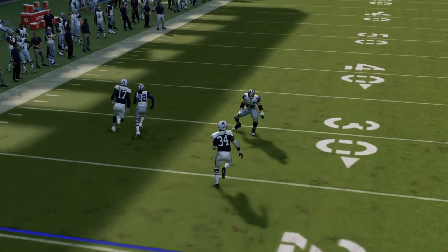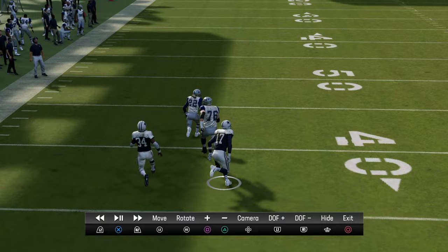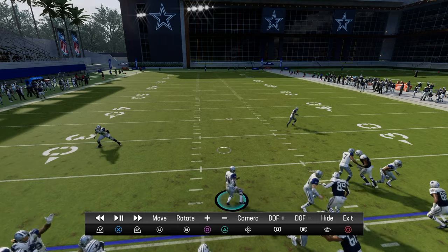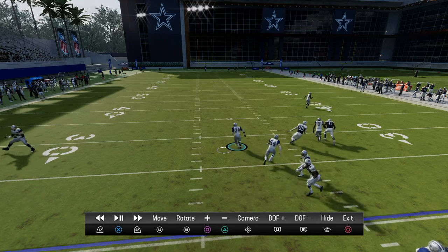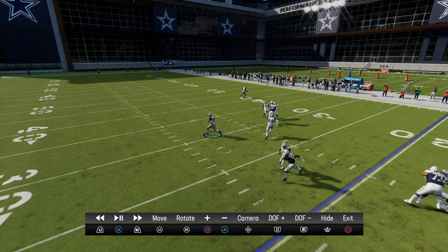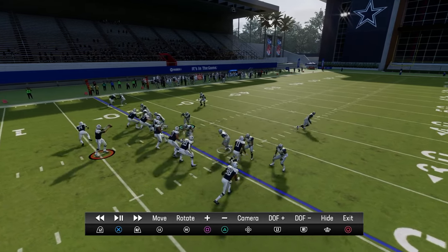They might be able to throw an early completion for a couple yards, but the weakness of man coverage is typically the wheel route getting over the top. The reason it won't beat you is because we have this third over the top bracketing that. Let me show the user responsibility here — I ran down, assessed the routes, and know my responsibility is the middle of the field short to deep. The drag got bagged. The corner route on the right is open but the third is closing down, and that linebacker has Universal Coverage.